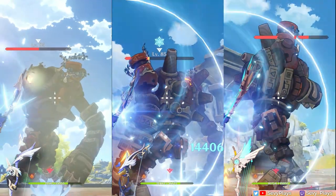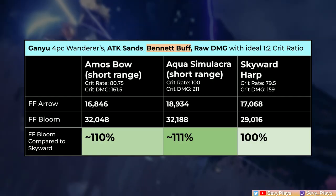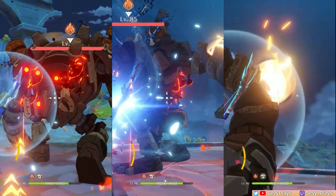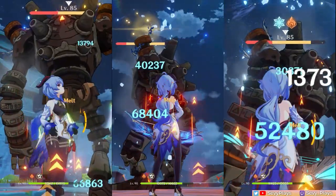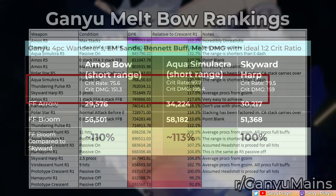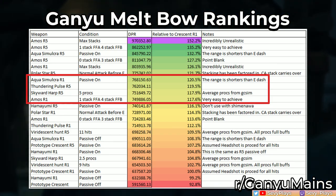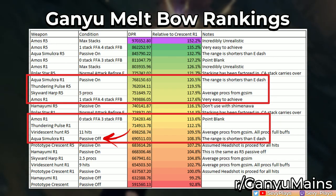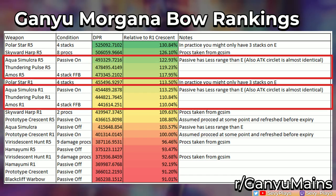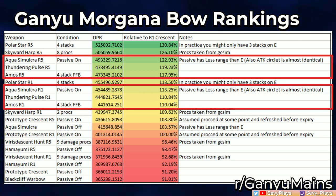Now let's look at Ganyu, first assuming a melt playstyle with Bennett. With an attack sands, standing on top of a Bennett buff, the Aqua and Amos are very close to each other in raw damage — though this isn't yet accounting for reverse melt damage. Switching to an EM sands build, Aqua Simulacra finally pulls ahead by a bit on reverse melt damage. According to Ganyu mains' weapon rankings, in a melt team, especially with Bennett, Aqua can overcome its lack of attack stat and let its massive crit damage amplify those melts — assuming you stay within close enough range of the enemy to retain the buff. On a freeze Morgana team, however, Aqua tops the Amos bow. A big contributor is Ganyu's burst, which contributes a lot to the Morgana team's damage but doesn't get buffed by Amos, while Aqua's buff still applies.